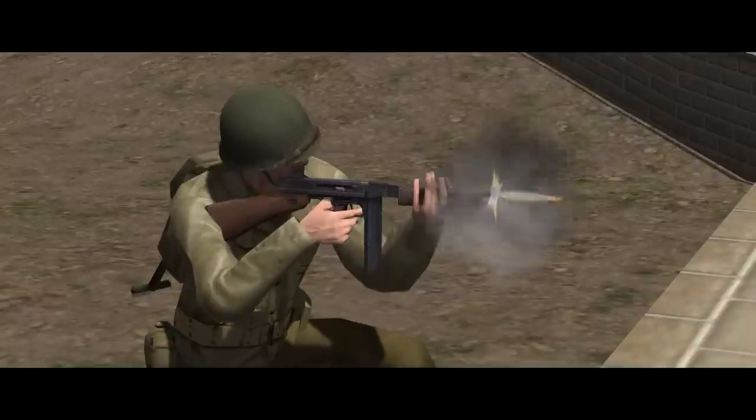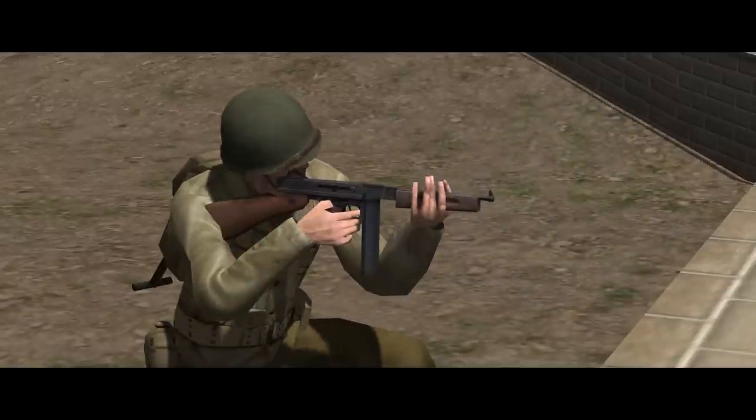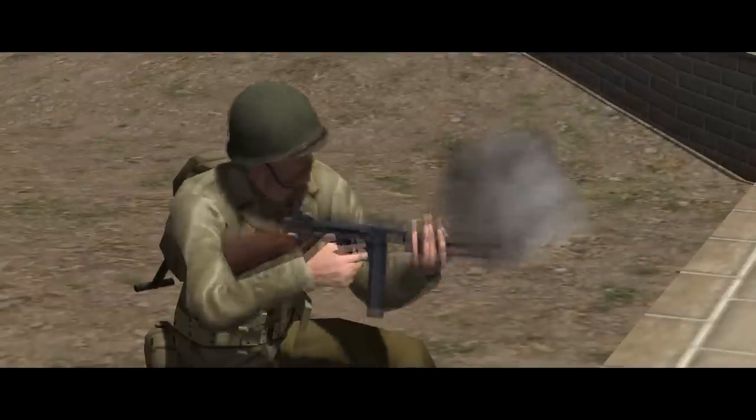The squad leader is armed with an M1 Thompson — a sub-machine gun capable of automatic fire and firing a pistol cartridge, in this case .45 calibre ammunition from a 30-round stick magazine. The pixel troopers won't use it beyond 160 metres, which is a good idea, but it's obviously more effective the closer to the target you can get.